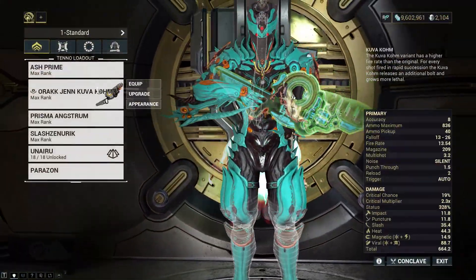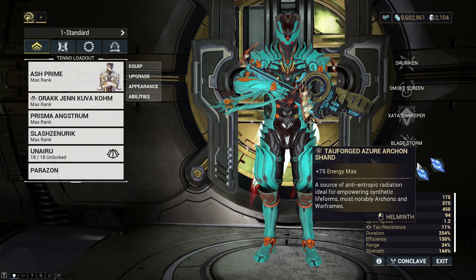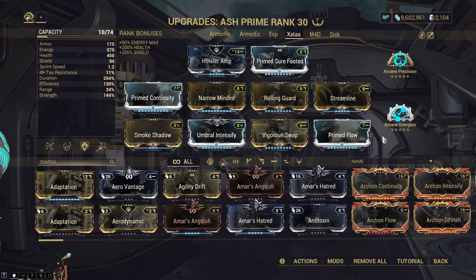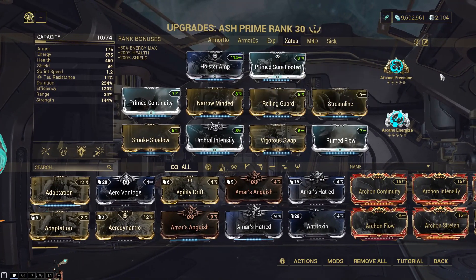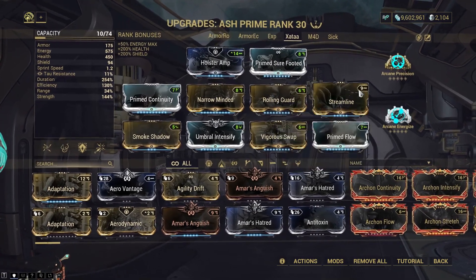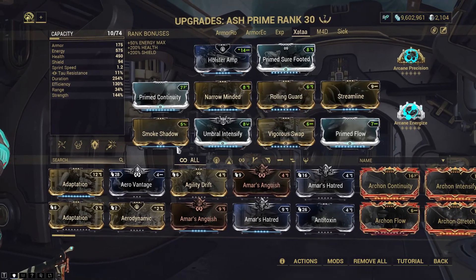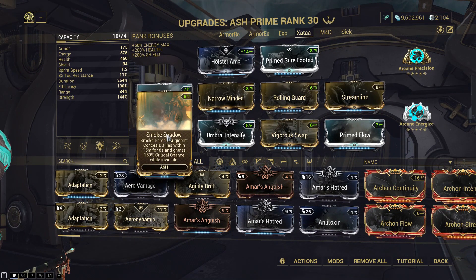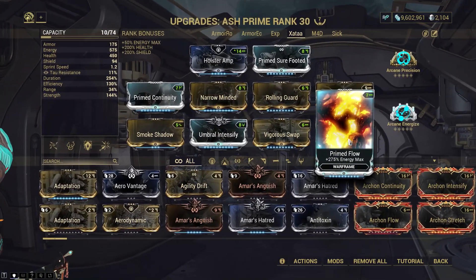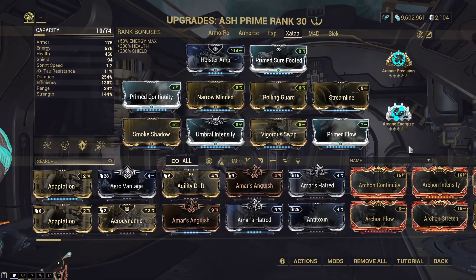Let's talk a bit about the build. Got our Ash with some casting speed shards and energy maximum. This is the ranged build that I use. We got Precision for the pistol damage, Energize for some energy, Holster and Vigorose Swap adding that juicy damage, Smoke Shadow adding some crit, and then it's just some strength and energy max.